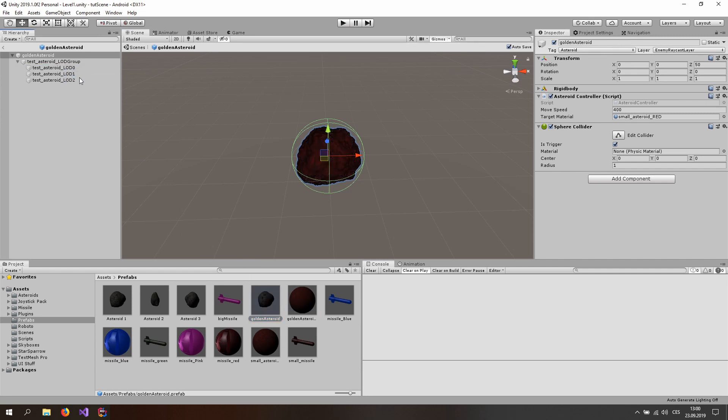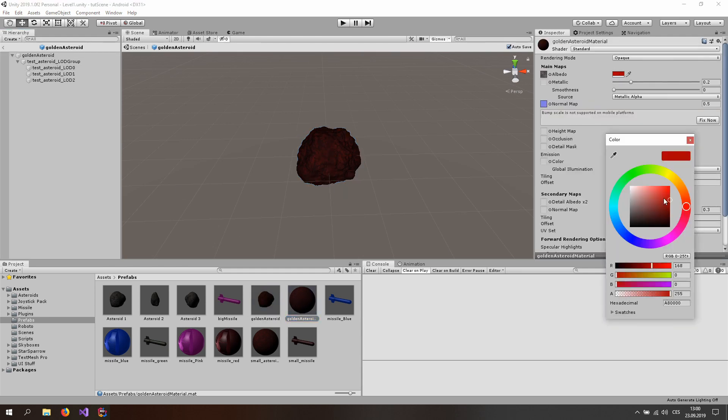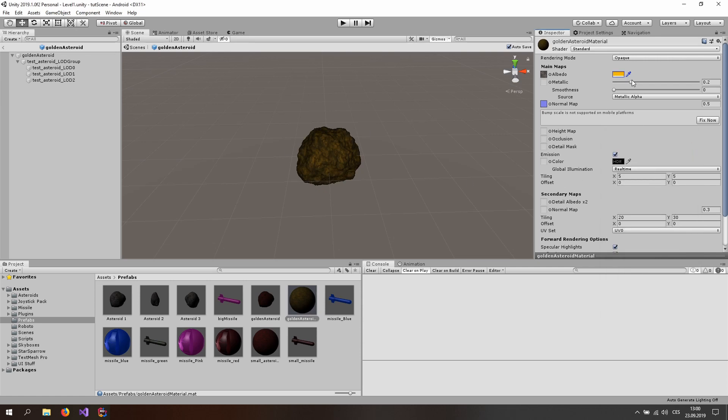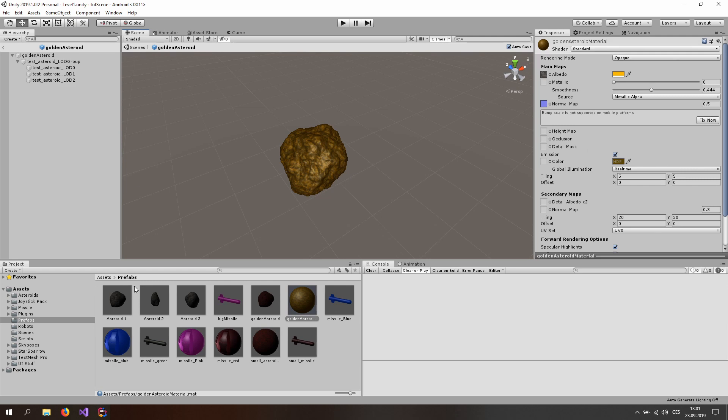Click on the golden asteroid material and change the albedo to something golden-ish. Also play around with the smoothness, drag the metallic value down, and for the emission color use the HDR setting and drag it up slightly in the white area, making it a little more yellowish. This looks quite good.